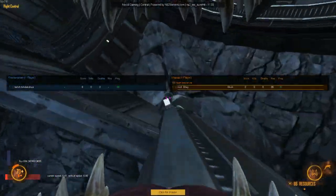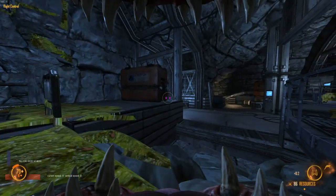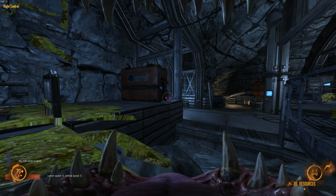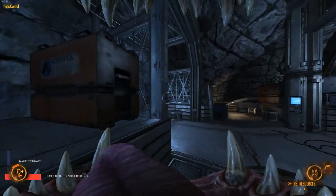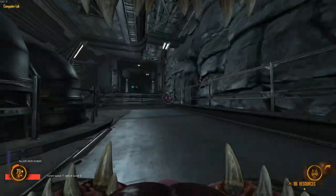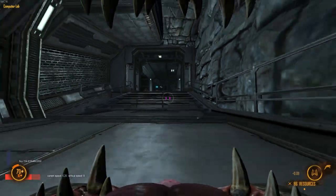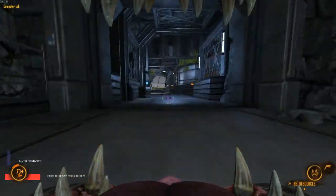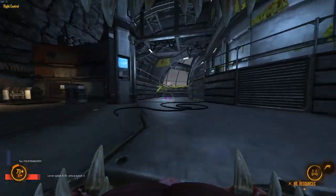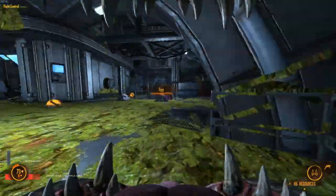Number one: your skulk movement might be a problem. Let's look down at what I got on my screen near the health area — you see this little current speed and vertical speed thing. Base skulk speed: cruising along at 7. Going left: 7. Going right: 7. Going backwards: 5.25. Not bad. Rule number one about your skulk movement: don't stay on the ground.